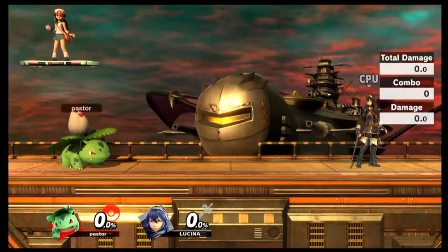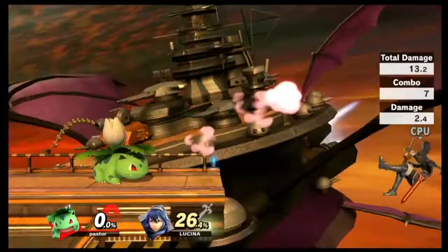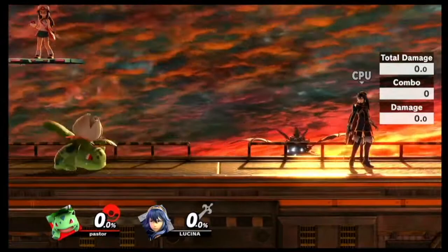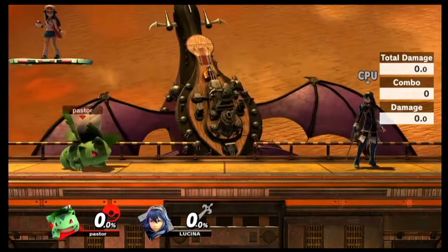Another move on the ground is forward tilt. This move is a multi-hit box. It can be okay when you run up like that. If you've been doing a lot of dash grab, you can use that instead as a mix-up. But it's not safe on shield - look at this end lag. Takes that long to get into shield. So it's pretty punishable overall. Kind of like a hard punish move.